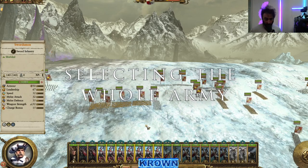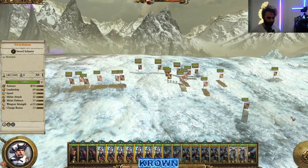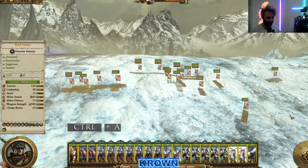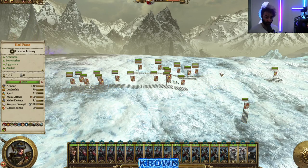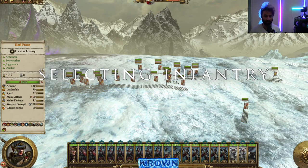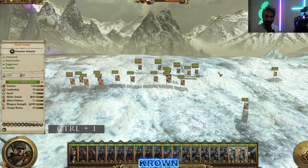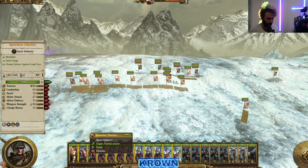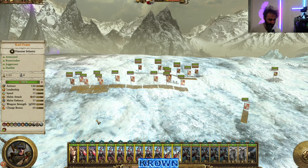To select the whole army when units are spread all over the map, press Control+A and you'll have all units selected. If you want to be more specific and just select the infantry, hold down Control and press I — that selects all ground infantry troops, including the general if he is on the ground. If the general is flying around on a mount, he'll be considered differently. It's a simple way to select all your ground troops in one fell swoop.